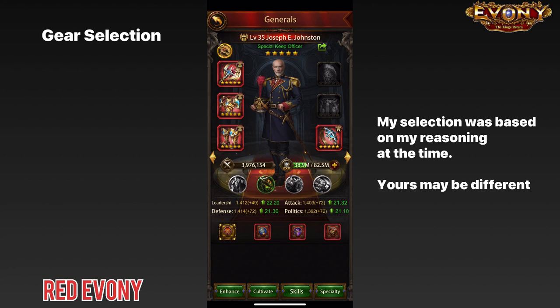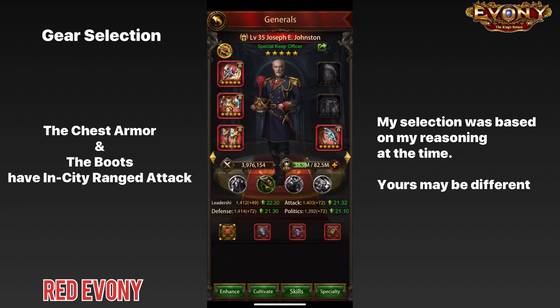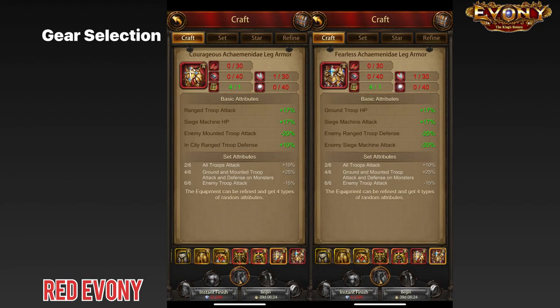Next, we look at the leg armor. For the leg armor, I decided to go with the fearless Achaemenidae for two reasons. First, looking at the selection I've made so far, I already have two pieces with in-city ranged troop attack, so I did not prioritize getting the courageous Achaemenidae. Instead, I went with the fearless for the ground troop buff. The second reason being, with my general, siege troops are a major focus — so I went for the siege attack on the fearless Achaemenidae.